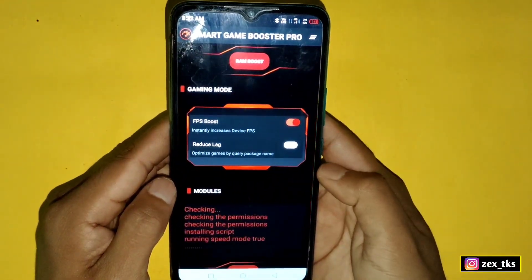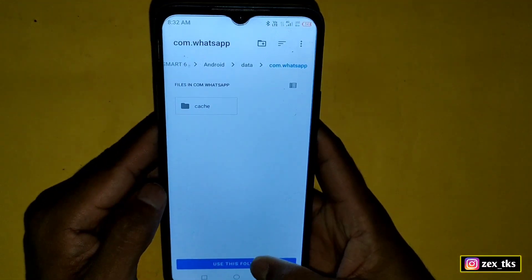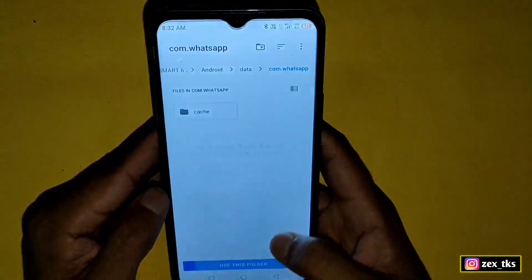After this, also enable the Reduce Lag tweak. Allow the permission when prompted. In some devices you have to keep allowing the permission, so keep tapping Allow until it's done.